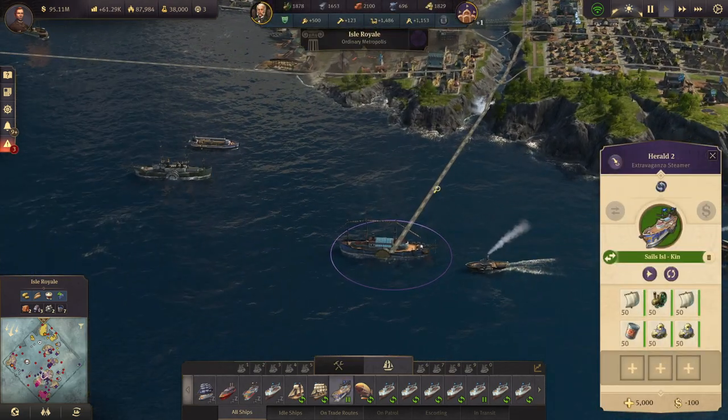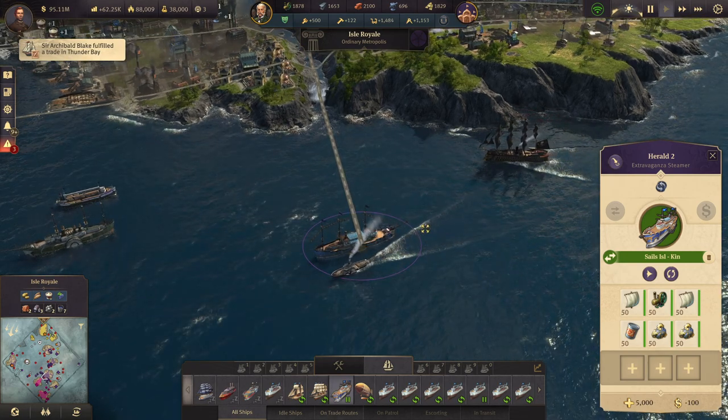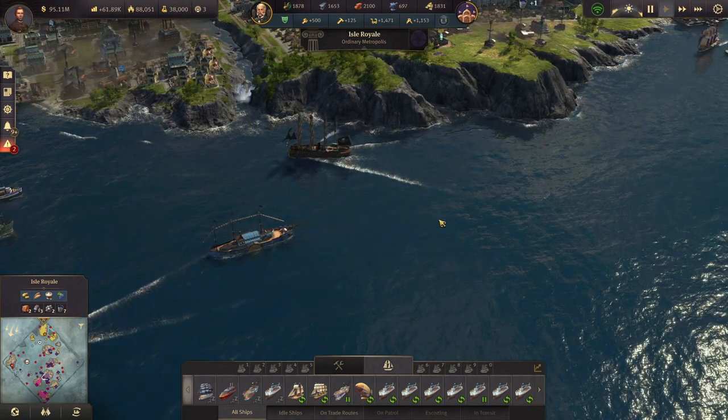The extravaganza steamer is accessible to everyone — you can buy it from the pirate once you reach a certain level of friendliness. Maybe I'll make a guide about becoming friendly with the pirates — actually that's a good idea.